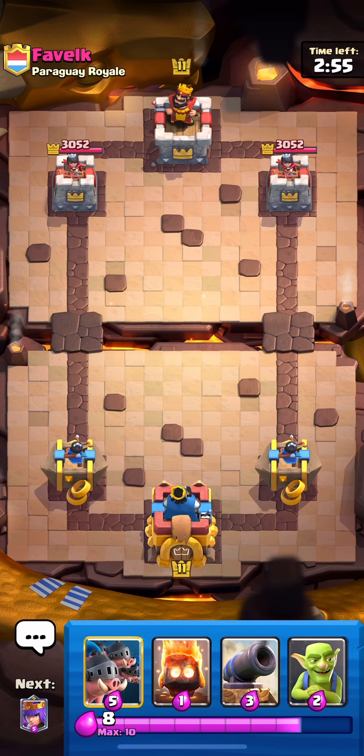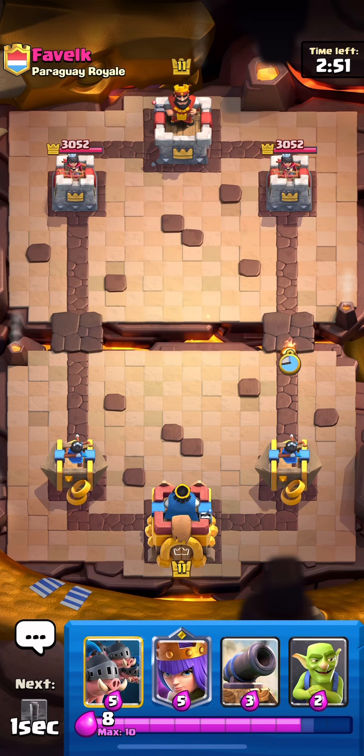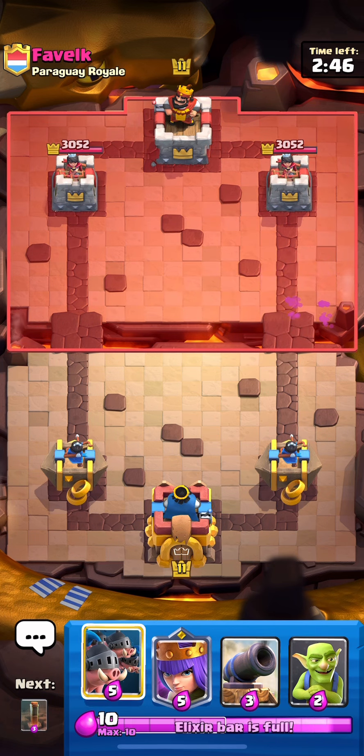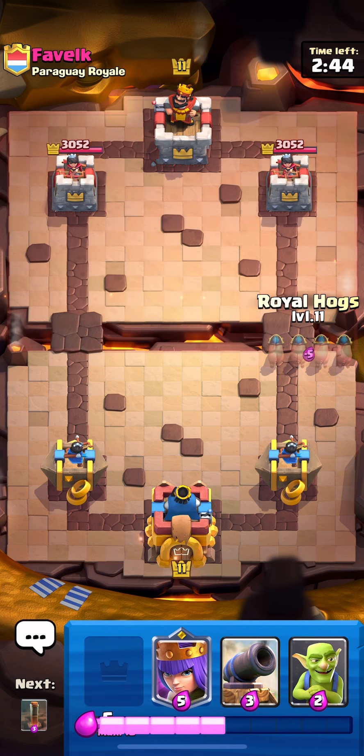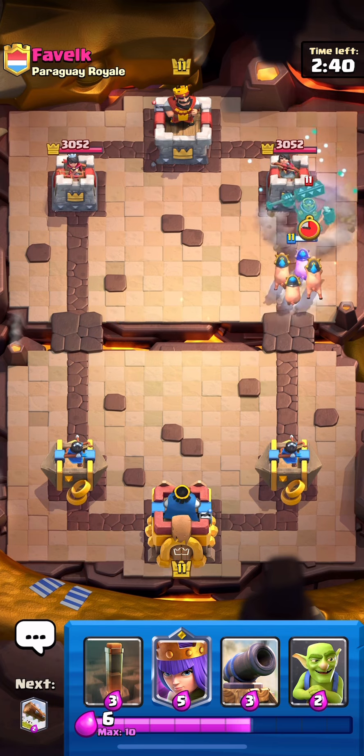First game we've got Fable K here. This deck is so offensive, it is insane. The defense, of course, it has to be pristine, but with the quick cycle and the three cards — that was a nice little interaction on the Goblins right there. Hogs and Single, early and often — it's usually a good play.